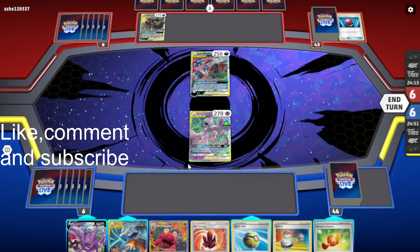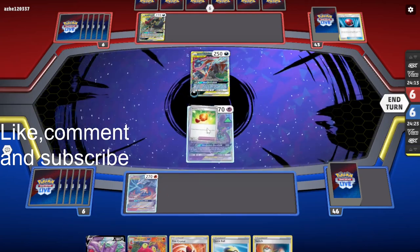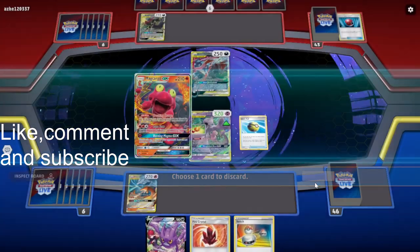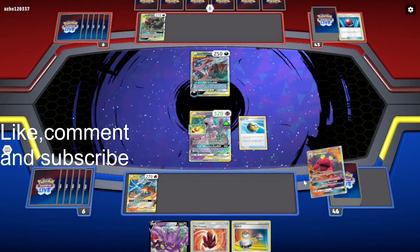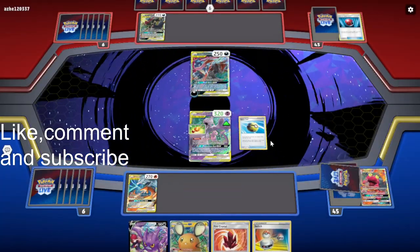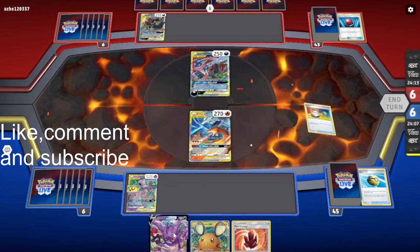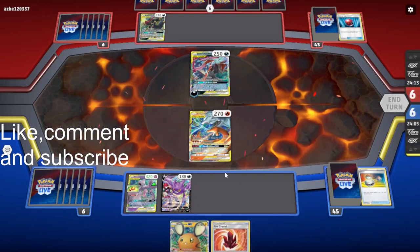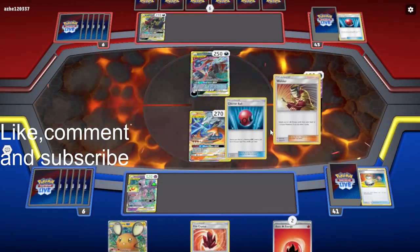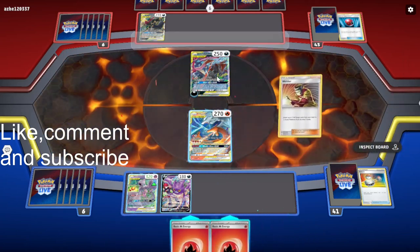Okay, we're going second against Darkbox. We'll bench this, attach this here, discard this, grab Dedenne, and switch into this so we can draw an extra card. We'll probably Outrage here for 30 damage if we can. Perfect — because then we can use Flare Strike next turn to get the knockout.